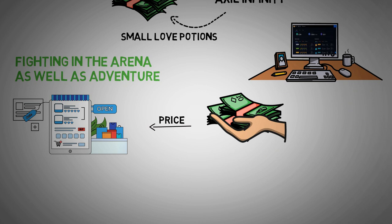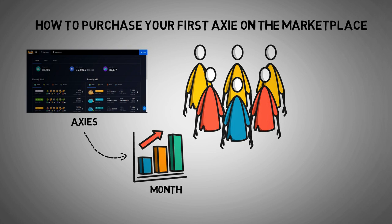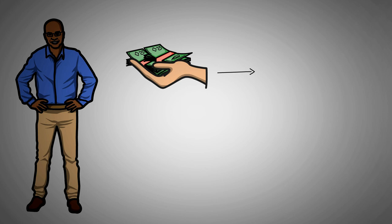Once you have made enough earnings and want to withdraw, sync the SLP to your wallet, then exchange them for Ethereum. When purchasing your first Axie on the marketplace, you will always find Axies on sale. As the number of users increases, Axies experience a surge in price. That is why it is crucial to consider your first purchase properly and choose the appropriate Axies to enhance your success potential as well as token earnings.